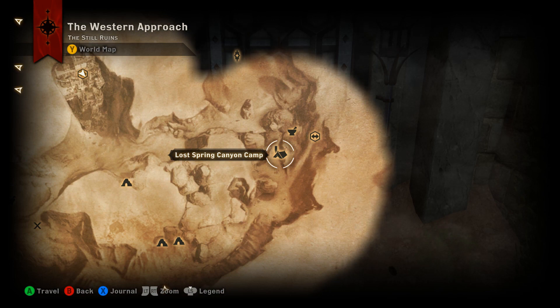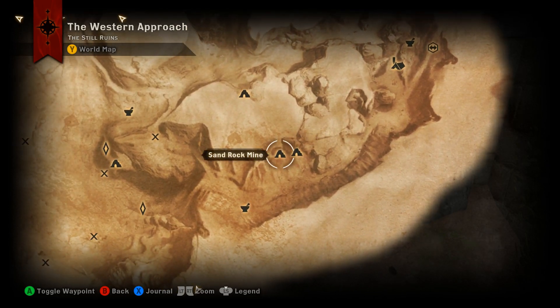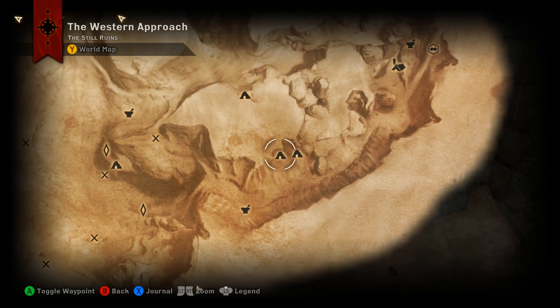This one is going to be found inside the Still Ruins. To get there, start at the Lost Spring Canyon Camp and head down to this cave. Your mage is going to need to energize a ramp for you to get up in the cave.